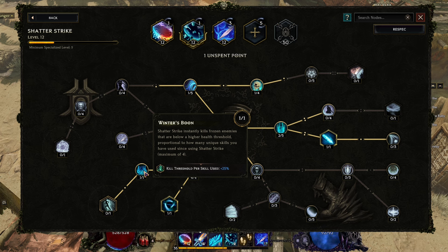There are two main things to keep in mind. First, Shatter Strike kills frozen enemies — they have to be frozen, not just chilled or affected by damage over time. We need to scale up the chances to freeze enemies in place, and that applies to bosses as well. If the enemy is frozen and below a certain amount of health, we're going to instant kill them.